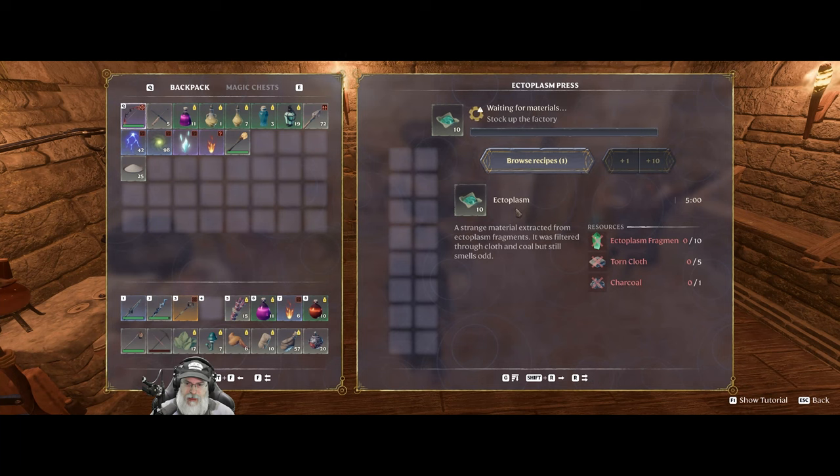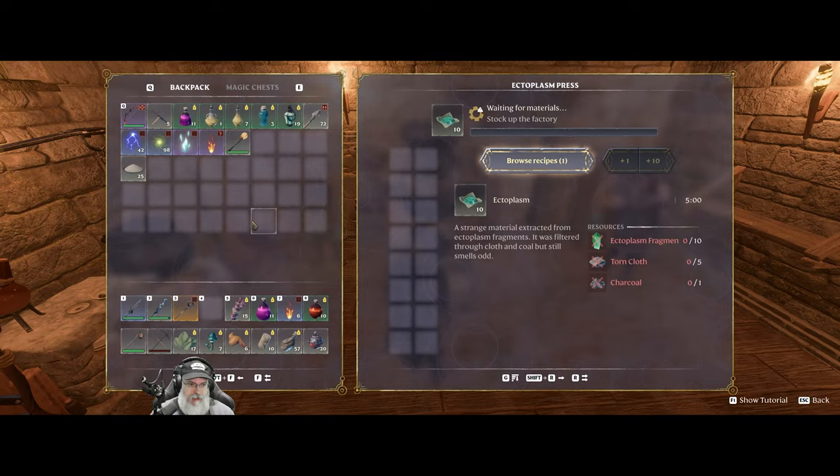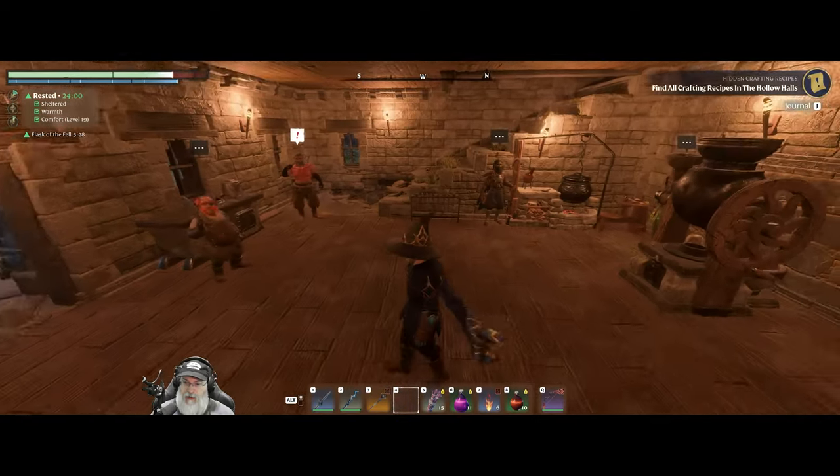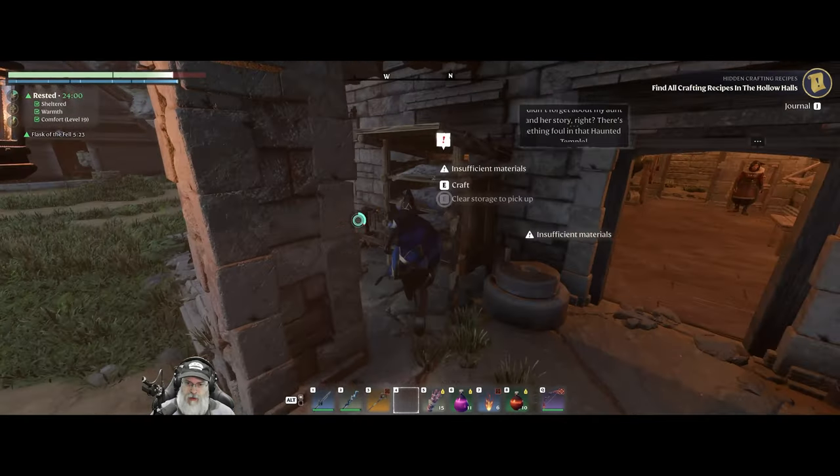All right, so what are we making with this thing? We make ectoplasm — and that's all we make. We need ectoplasm fragments, torn cloth, and charcoal. At some point I'm sure it'll be revealed to us why we need ectoplasm. I don't know what that's used for at this point.